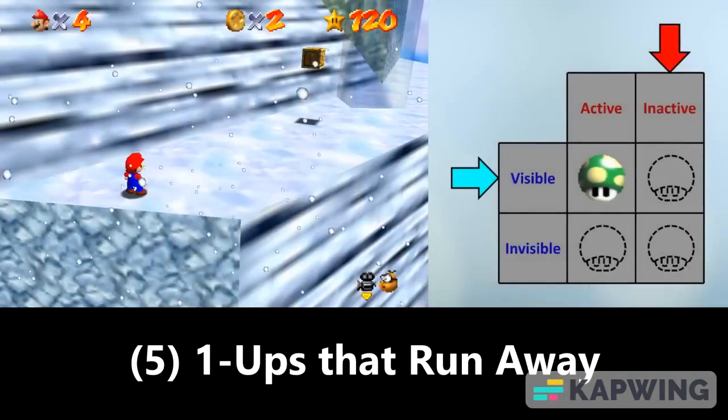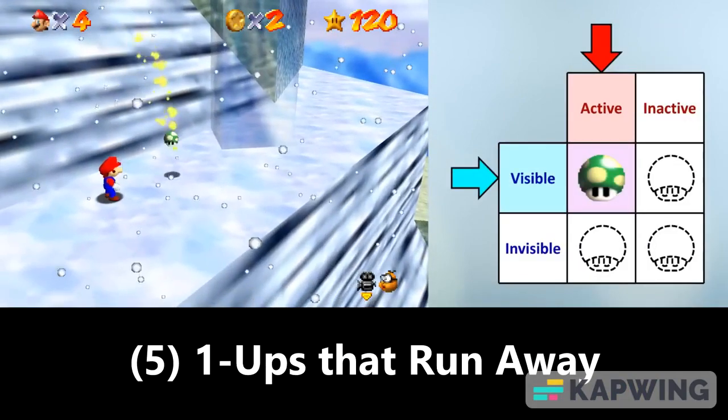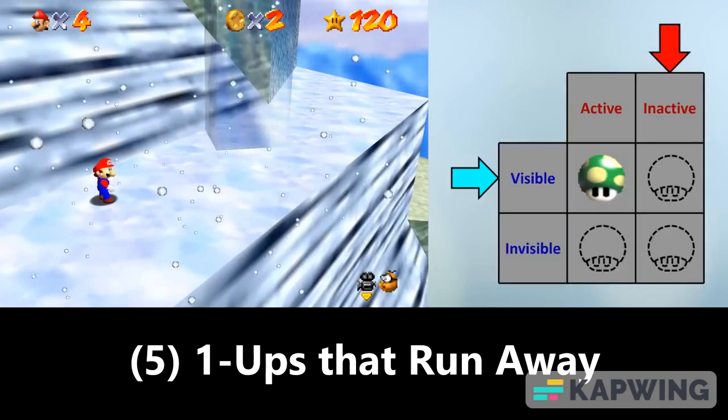Fifth, there are 1-Ups that run away from Mario. These ones last until Mario goes a certain distance away from them or they hit a wall, at which point they do not flicker before disappearing.